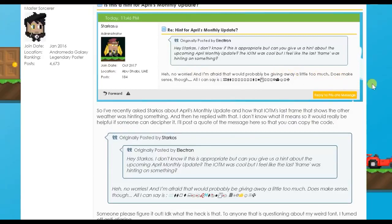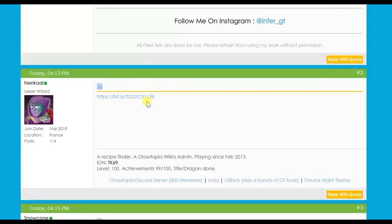Starcoast said 'it does make sense though, all I can say is that' — and then gave a code. He asked people to decode it, and Nenkai, who is a famous and rich Growtopia player, decoded it as '2k69tk69,' which brings up an image. There's what might be a new weather machine in the background, and as you can see, there is J Rocket's hood.